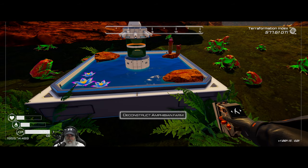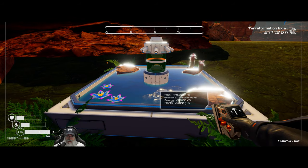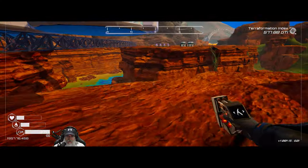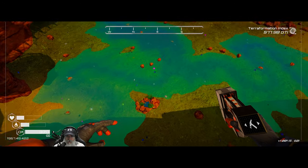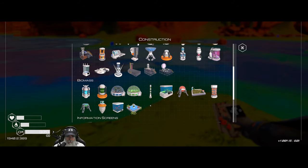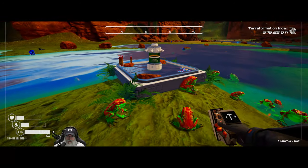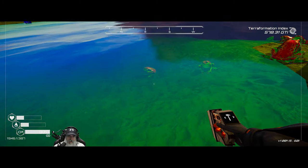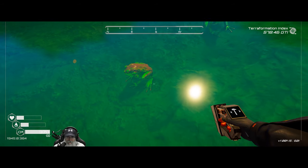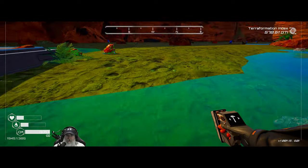You know what I'm thinking? These frogs would probably enjoy their life much better down in the canyon by the water. Let's put you there and put the frogs in there. Look at that — these frogs are so happy now they're down in the water. I have never seen a frog more happy in my life than that frog right there. That is one damn happy frog.